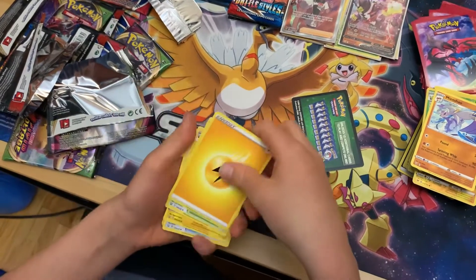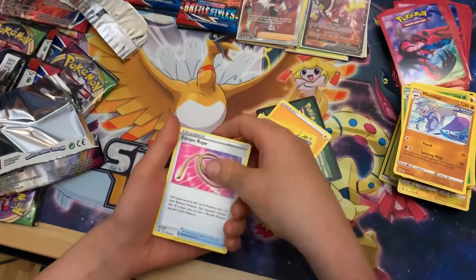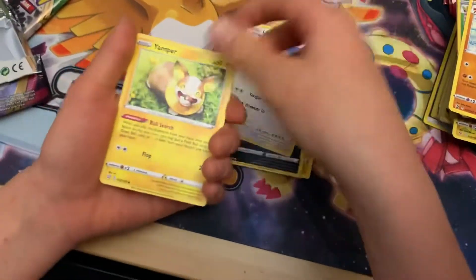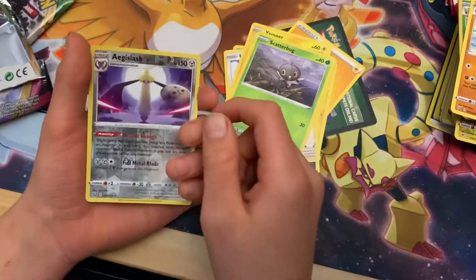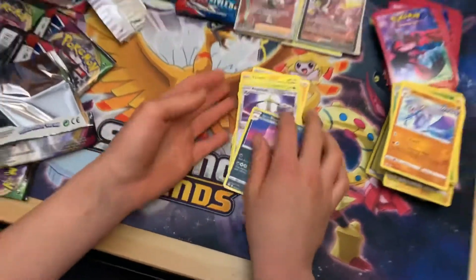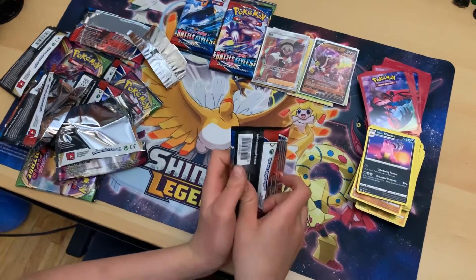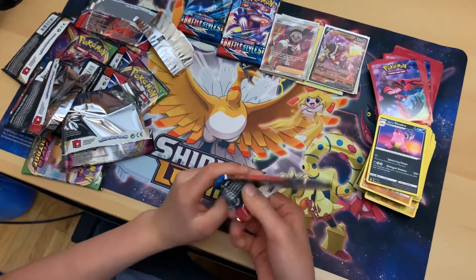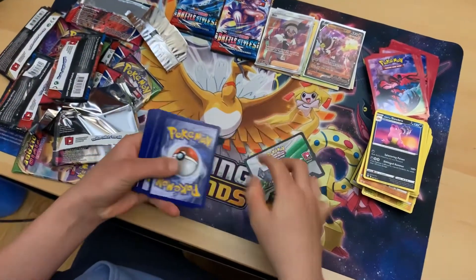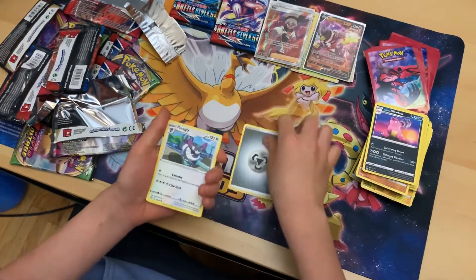I did the card trick — I gotta pull it together. Luxio, Escape Rope, Remoraid, Zubat, Lickitung, Yamper, Scatterbug — whoa! That is a nice Aegislash and a Galarian Slowbro. Everybody loves the Slowbro. A V Full Art Trainer and a Rapid Strike Ursifu V, and I also knew that was gonna be it because I saw something.